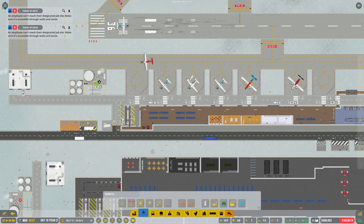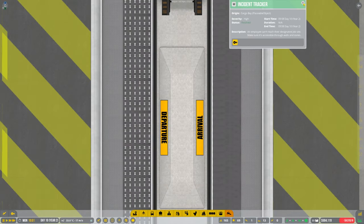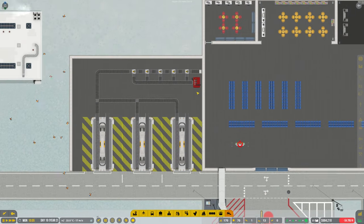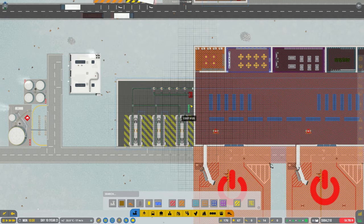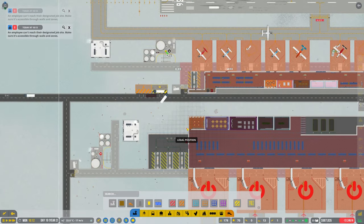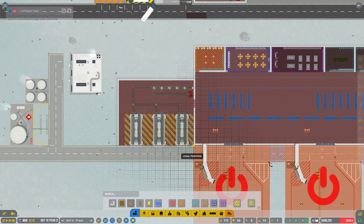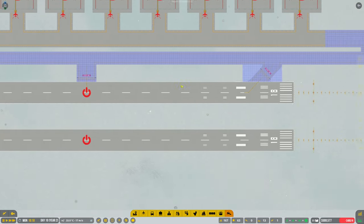Let's have a look over here and see how we're doing. It's looking okay. Keep getting these employee errors - can't find them - and once again you click on it and it's resolved straight away. It's trying to get down here, why can't it get in here? It might be because it needs to open a door. Let's put a large door right there. Now do we need to mark that up with a secure area? I believe we do. Here we go - it's going to take a little while for them to complete that.